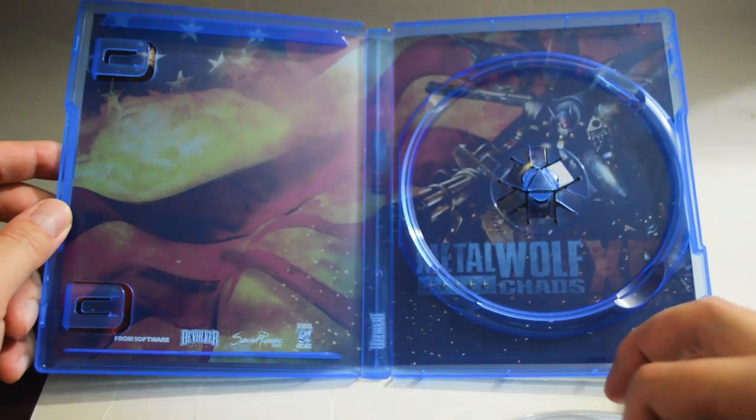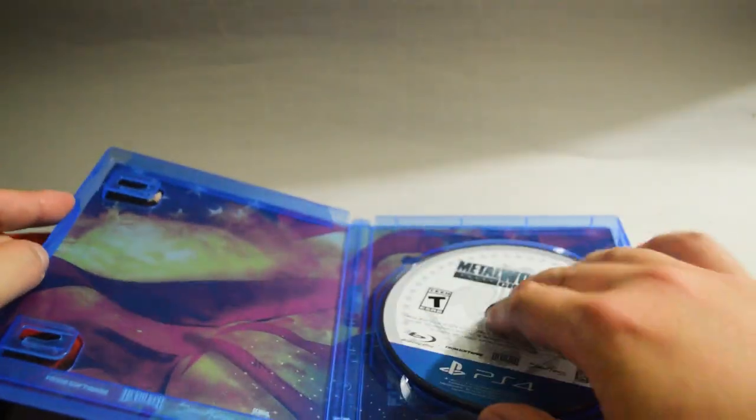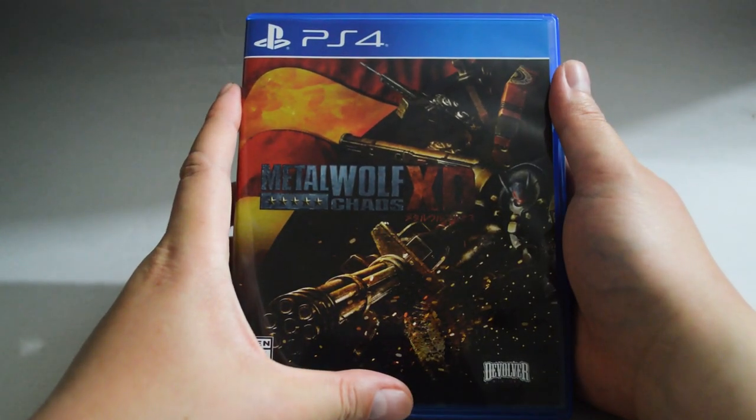And behind the cover, we see there's another image. Pretty cool. So I think that's it for this unboxing. This is Metal Wolf Chaos XD for PS4. Thank you for watching, and don't forget to subscribe for more unboxing in the future.